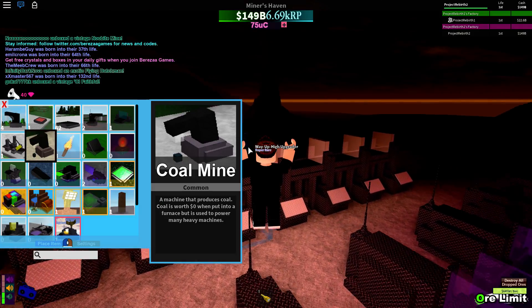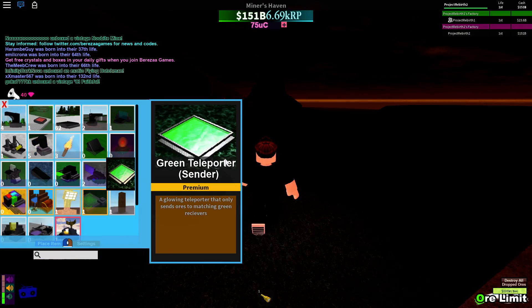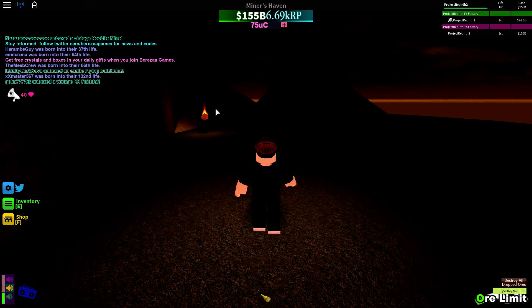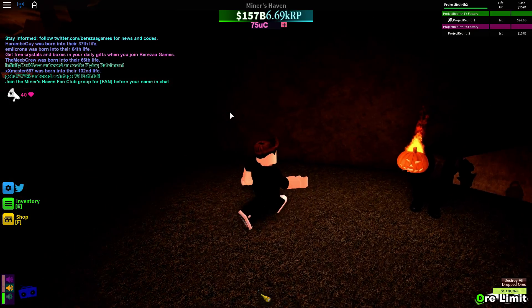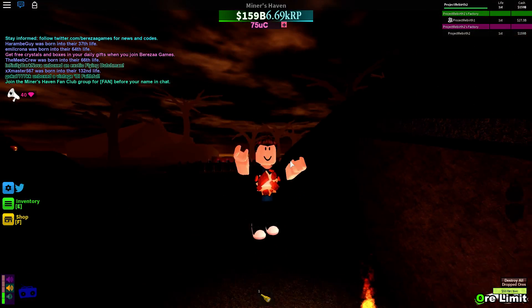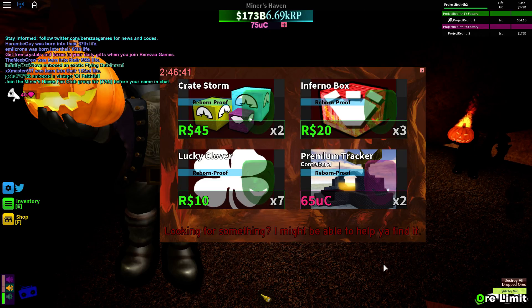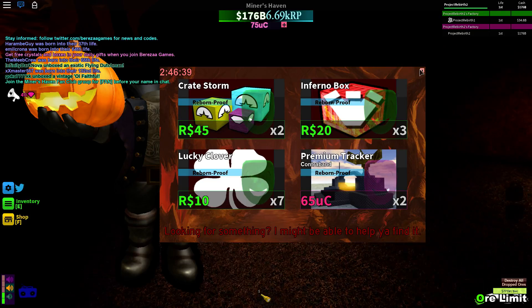And if you want to know where the head reinforcement is, he is here. He is not on my base - he's on a certain person's base. And also, he's selling Crate Storm, which is really good - drops lots of boxes. Inferno Box, which is the second best box in the game. Lucky Clover, which increases your chance of getting vintage or exotic. And a premium tracker.